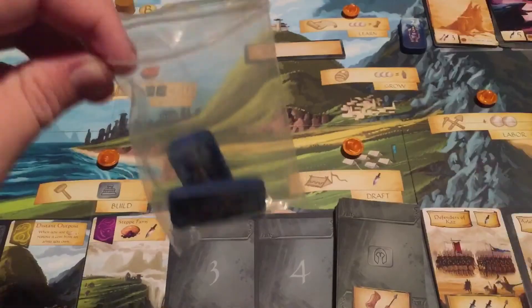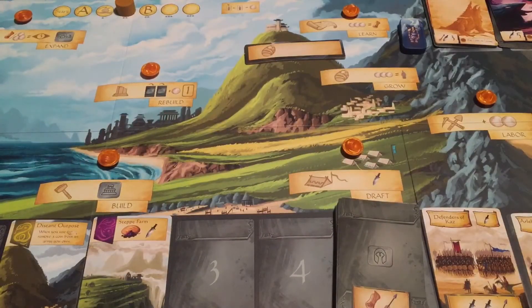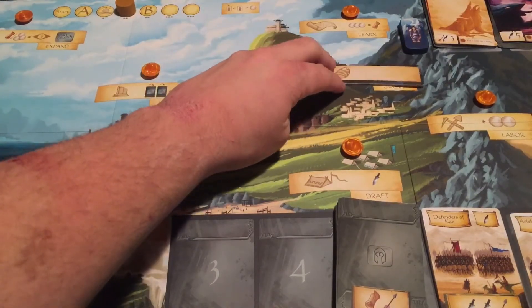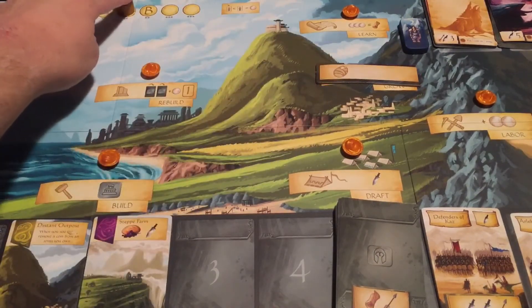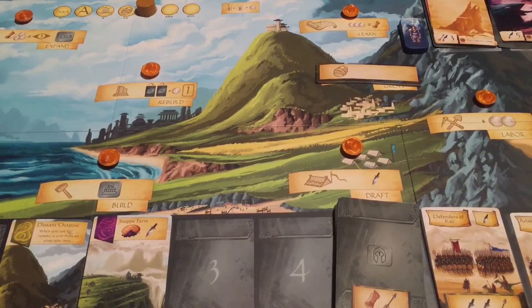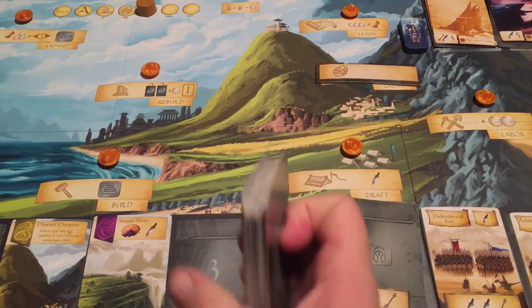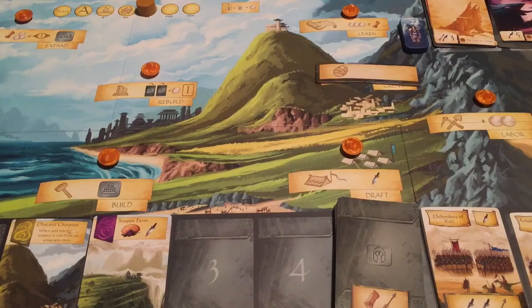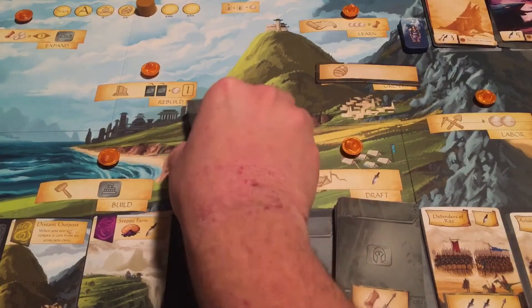So yes, there are definitely some different abilities with these cards that will give some players maybe even a considerable advantage — but they still had to pay money for them. Grow is another action you can take once you reach the third round. And of course once you reach the fourth round, you get access to the B cards and replace the A deck with the B deck.